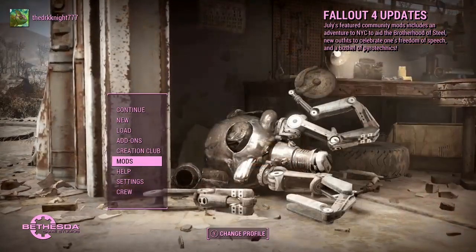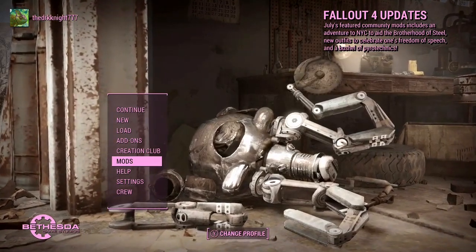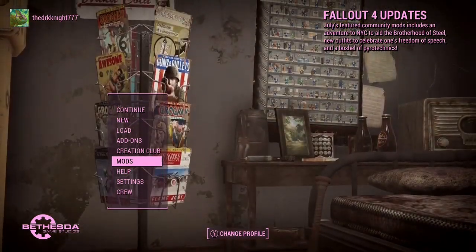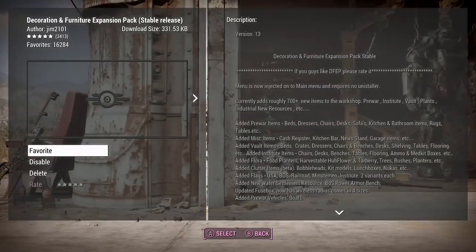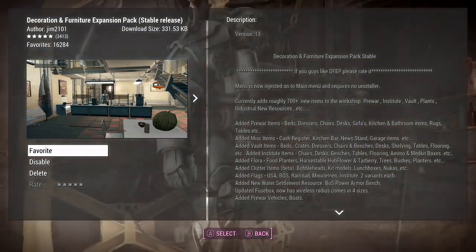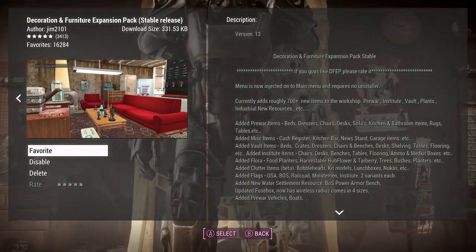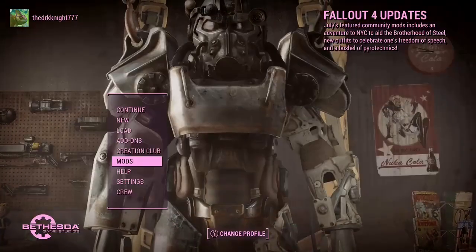Welcome back to Fallout 4. Today we're looking at another mod on this fantastically awesome game and we're going to do a bit of building, as we haven't really covered building too much. The mod we're looking at is the Decoration and Furniture Expansion Pack, or DFEP, and it adds a bunch of new features for you to build in your settlements.